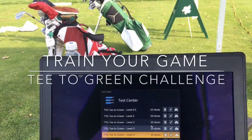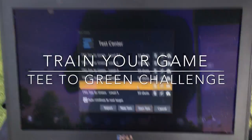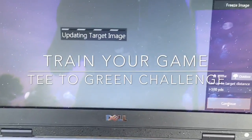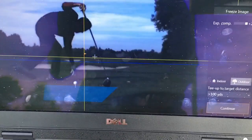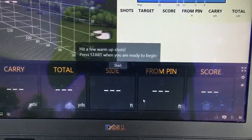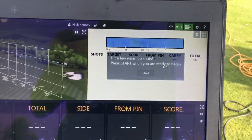Okay, so here we go. We have the levels. Level 4 for Nick. He's going to pick his target out there. Checkered flag. Here we go, let's turn it on.